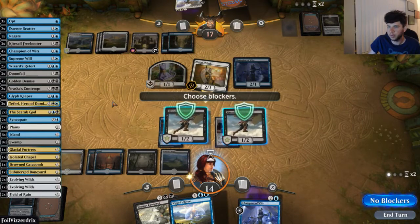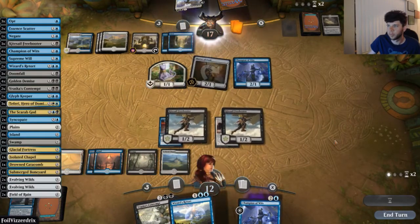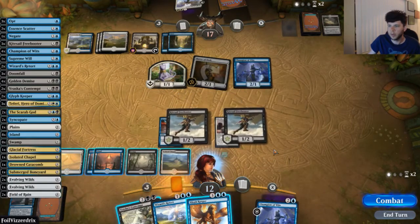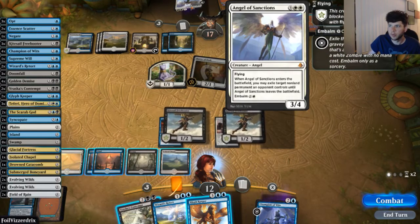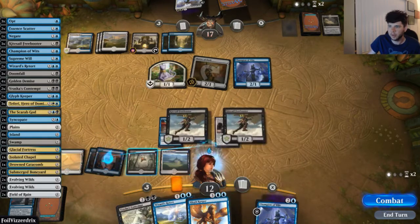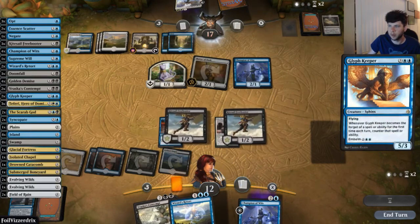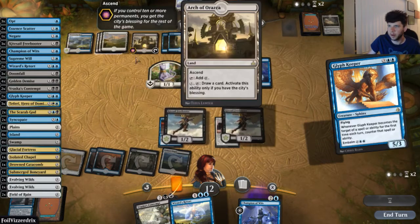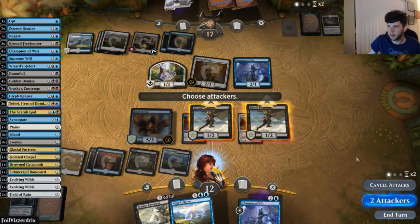Do I really care about them having Spell Pierce? No blocks. We find a Glyph Keeper, which is pretty good. Opponent has one card in hand. I think we just play Glyph Keeper to get a big threat on the board — if it's not a counterspell, it's just going to get through. They tap five and play Arch.